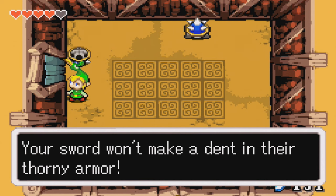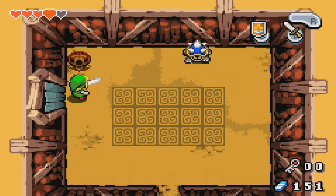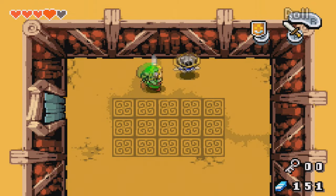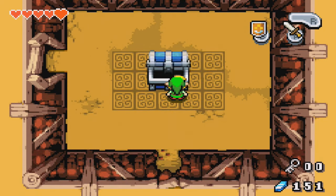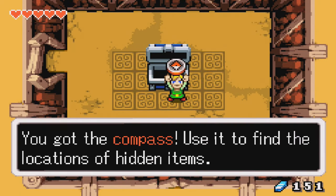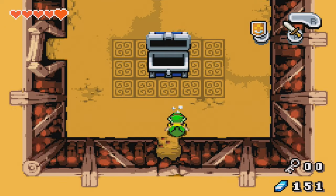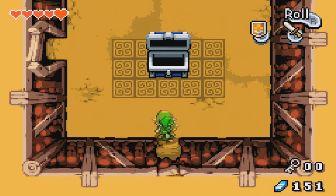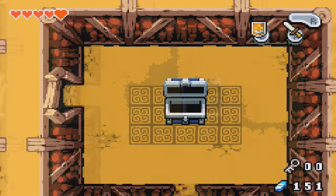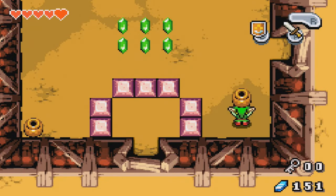Your sword won't make a dent in their thorny armor — flip them over before you strike. Yeah, I already did that. A little slow to the draw there, Ezlo. So we got the compass. Use it to find the locations of hidden items. I want to say this just goes to the room above where we started — yeah, that gives us kind of a preview of what's up here.